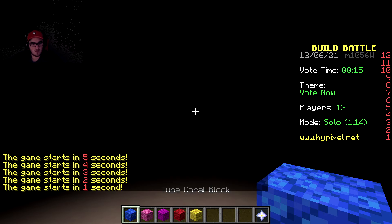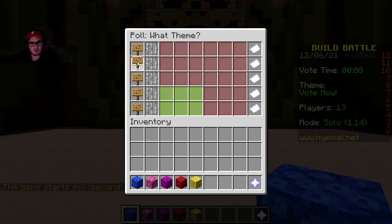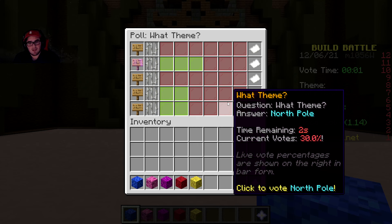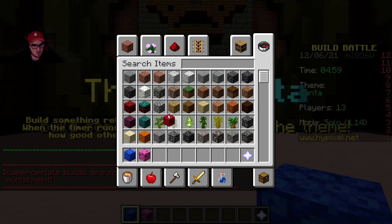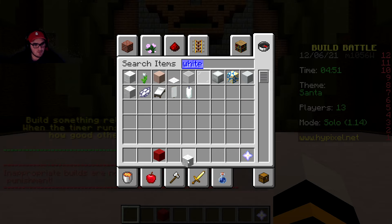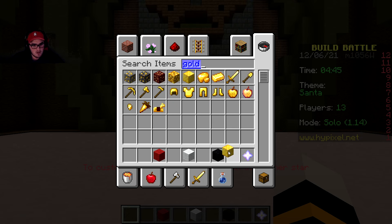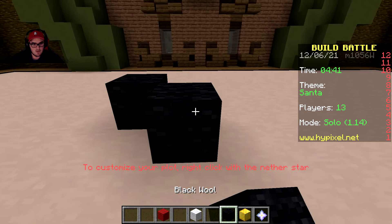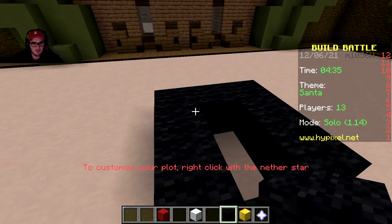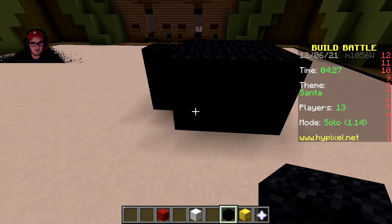Okay guys, we're here with the second round. Themes are north pole, jingle bell, turkey, santa, and holly. I'm going to try to do santa - I feel like santa could be a good one. We'll build santa with a couple reindeers or a snowman. The main thing is going to be santa though, so we need red, white, black, and gold wool.